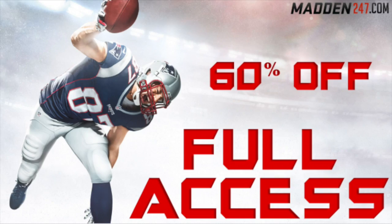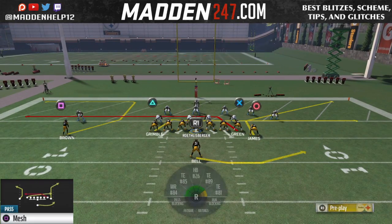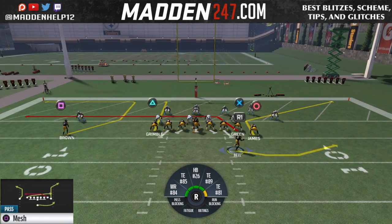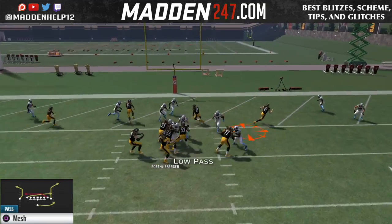What's up guys, we are here with a money play for two-point conversion and short yardage. The play is mesh, and what you want to do is smart route that outside tight end. You can either put green on a drag, and then you just want to really get triangle out of the way.